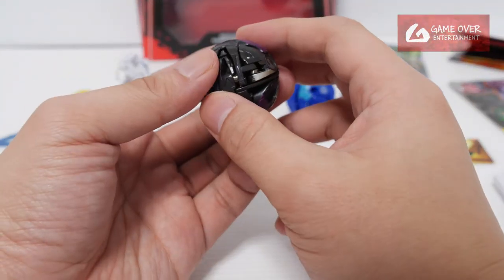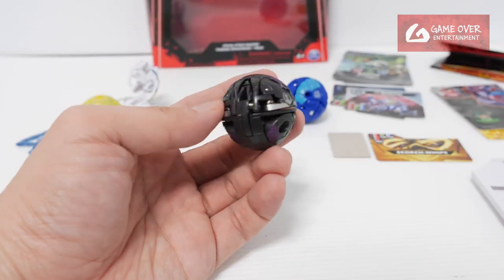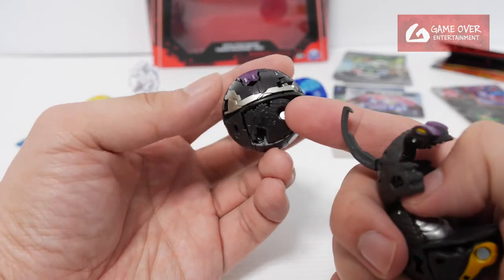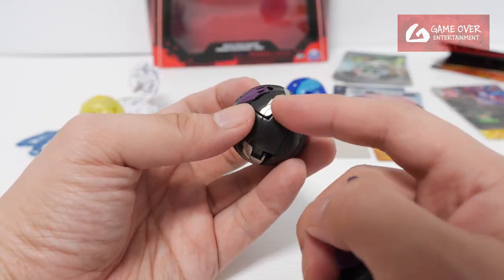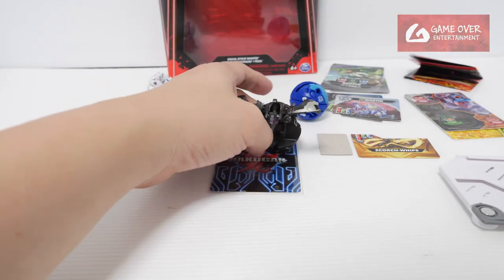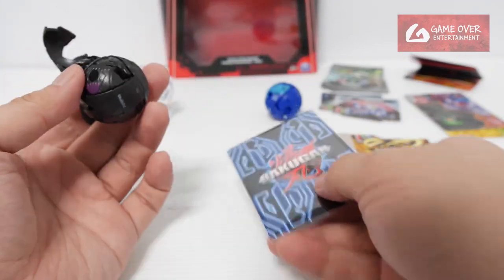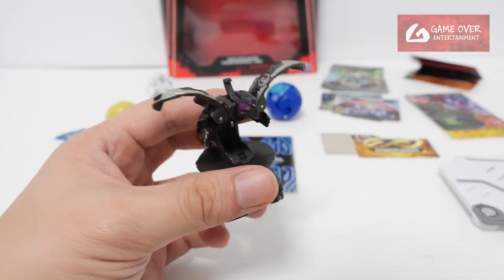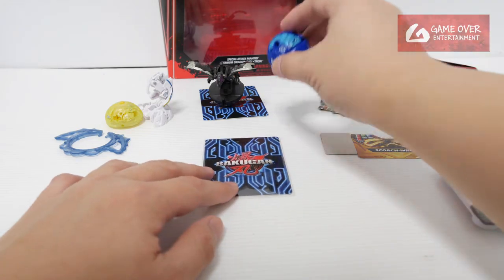Let's start with Titanium Dragonoid. Looking better in black. Sometimes the accent colour is yellow, but this one has no yellow at all — they replaced the yellow with silver. Let's see how it rolls. 1, 2, 3 bra! Titanium Dragonoid, looking very malevolent. The legs pull out as usual. The design is still very weird.